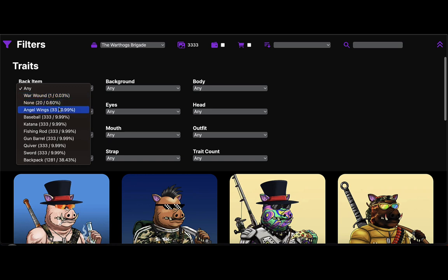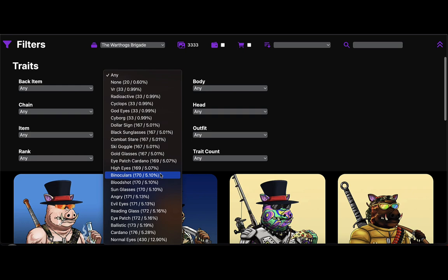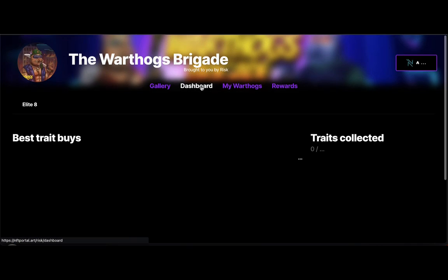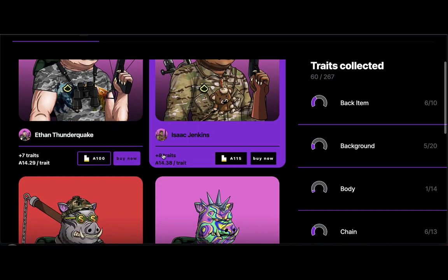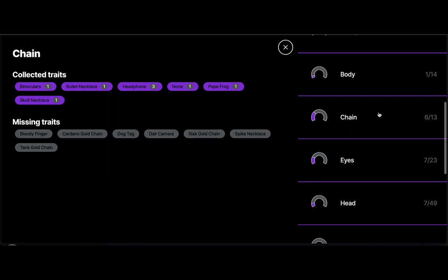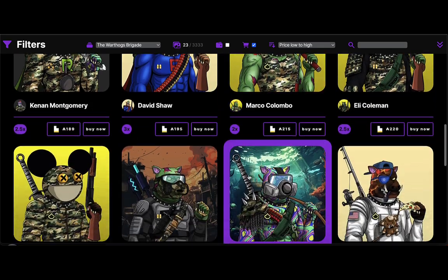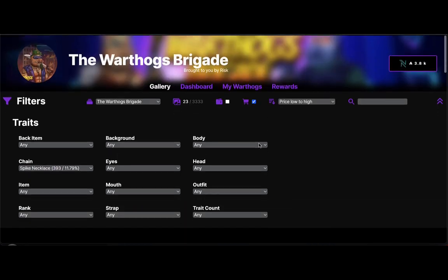These traits are listed by their percentages and how many of them exist, so it's very intricate. They did a great job building this staking platform — we did not want to release it until it was ready to go, just as you're seeing here in this tutorial video. I'm very excited about this. Now clicking over here to the dashboard section — best trait buys, traits collected. You can look at some of the best trait buys, see the price, buy it now, and sift through the ones that are out there.